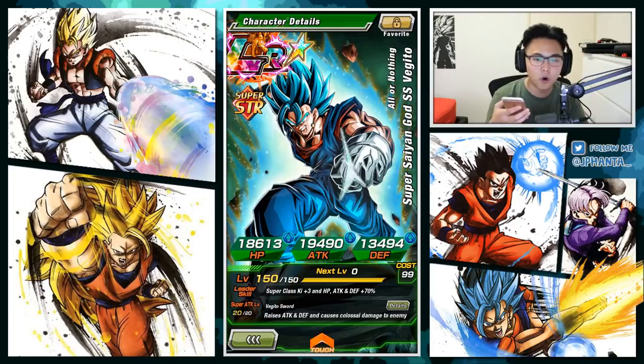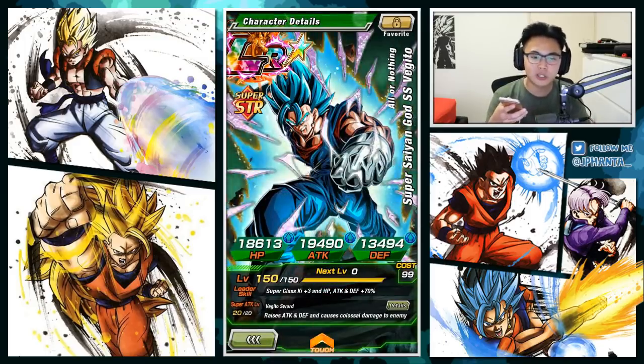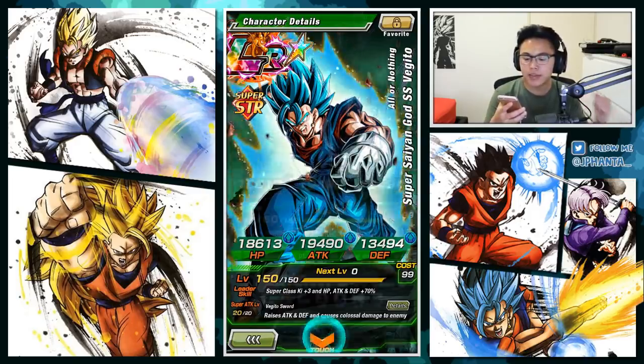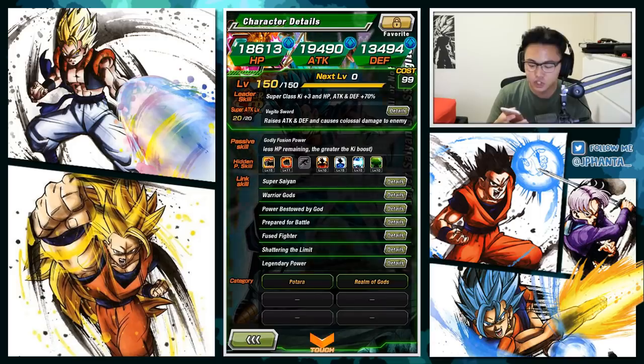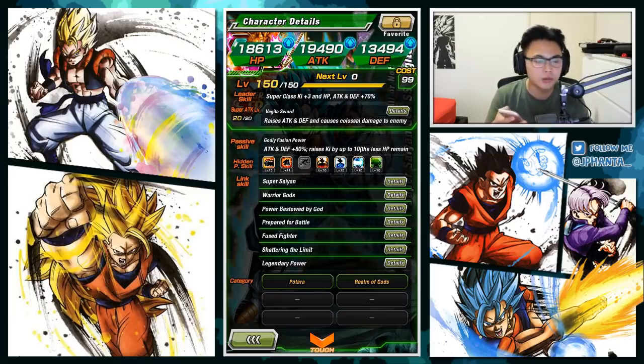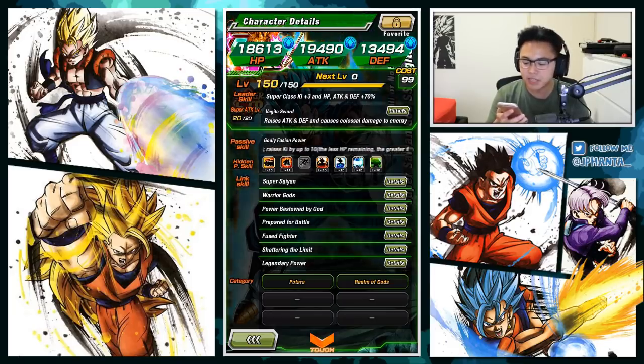For his 18 Ki super attack, he greatly raises his own attack for one turn — about 50% — and causes mega colossal damage. The technique is to raise his super attack as much as possible until the last phase, then use the 18 Ki super attack. His passive skill is an 80% increase to attack and defense, and he raises his own Ki by up to 10 depending on remaining HP. For potential skills, I've given him level 15 additional and level 11 critical. I recommend more additionals than usual, rather than level 20 critical, because you want to stack attack and defense with his 12 Ki super attack as fast as possible.